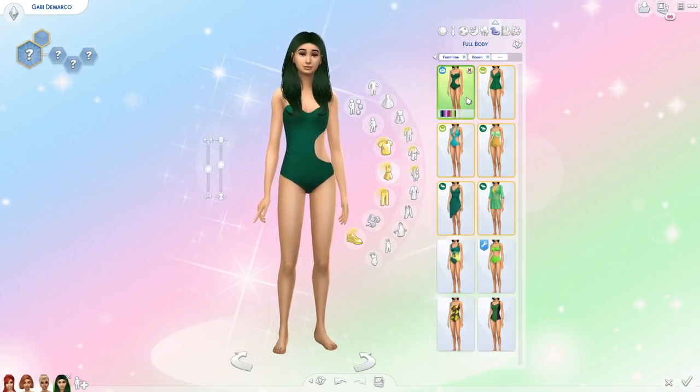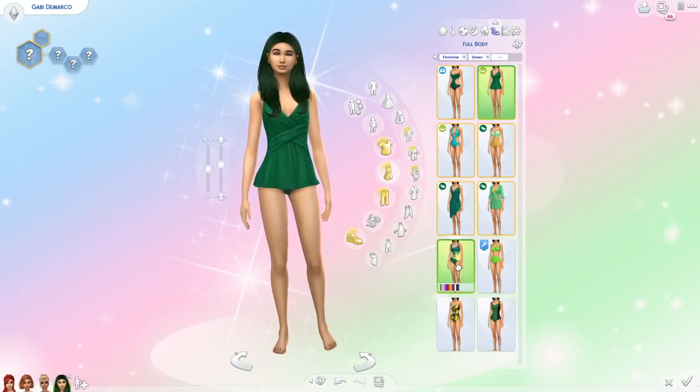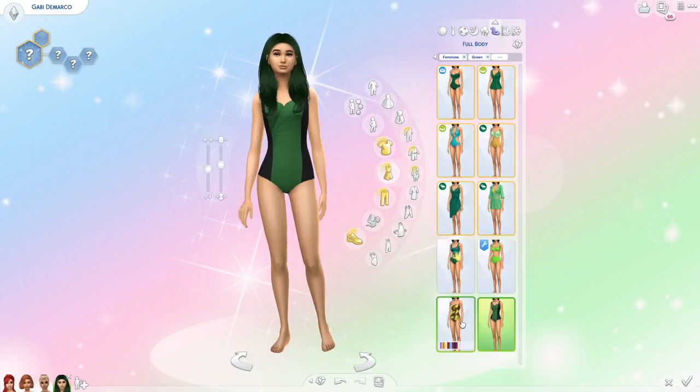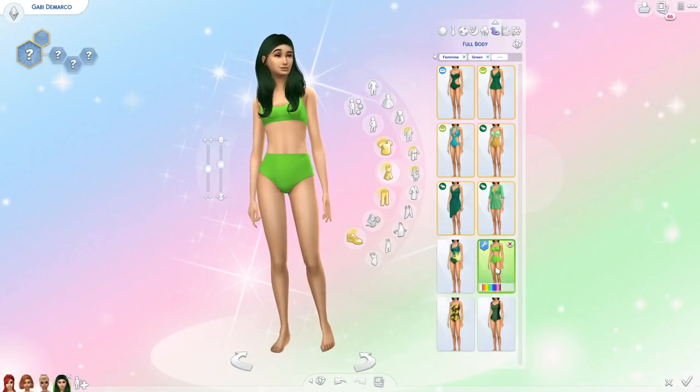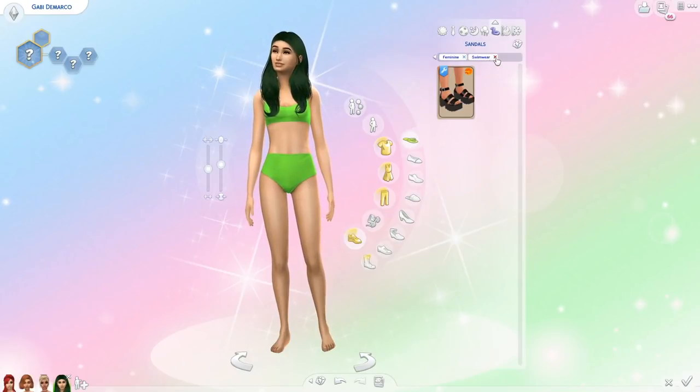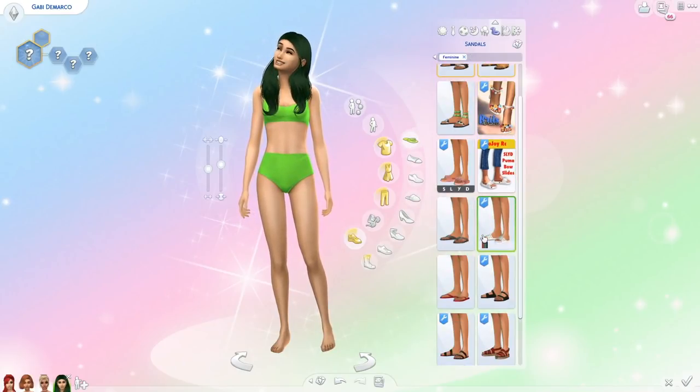For swimwear I had a couple of cute green bathing suit options, but I ended up with this neon green two-piece. I think it's really cute, though there was another one I kind of prefer, so I might go back and switch it. For now she's just wearing this bathing suit with some green flip-flops.